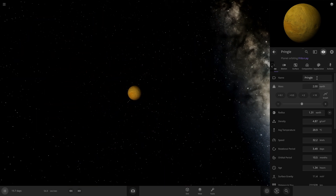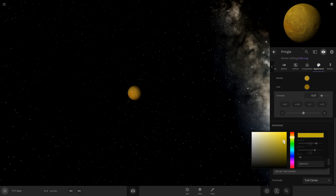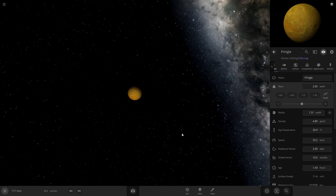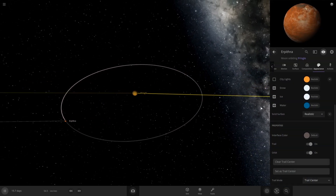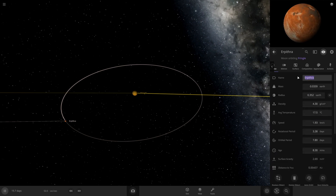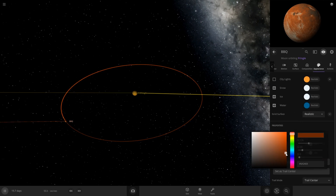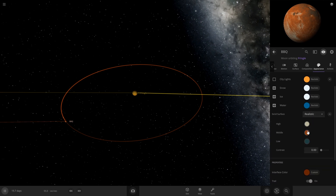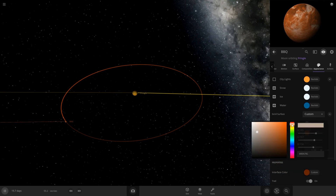I want to give it some moons. Let's change the interface color. Okay, we got our Pringle here, and now we're gonna add a moon. Let's go random moon. We're going around here, and this moon is going to be called Barbecue — we'll just call it Barbecue — representing the barbecue flavor of a Pringle. We definitely want this interface color to be dark brown. Maybe a little more brown... yeah, let's go black on that.